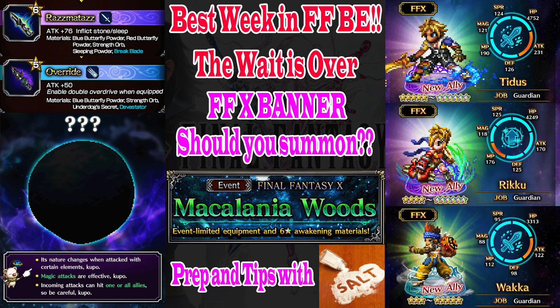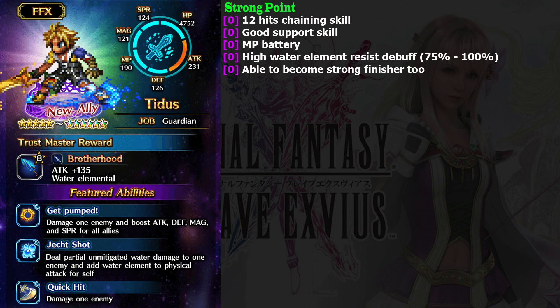Let's talk about the 5-star hero Tidus. He is a really powerful hero like Orlandeau, but he has the water element instead of light. His chaining skill Quick Trick has 12 hits instead of 7 hits like other Orlandeau family units.